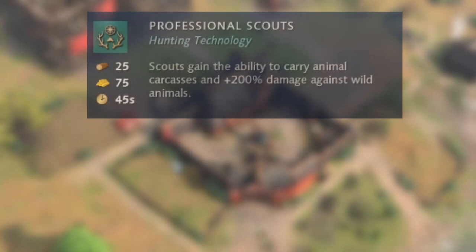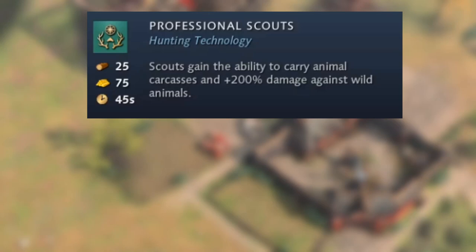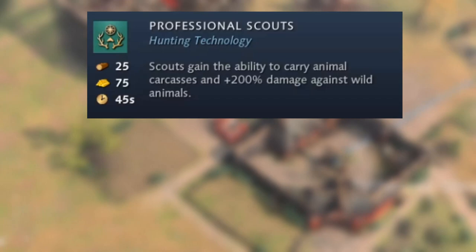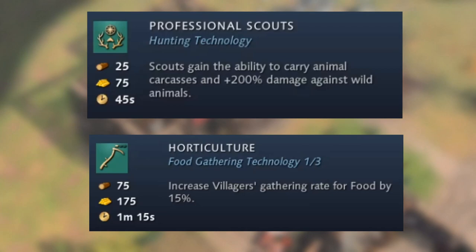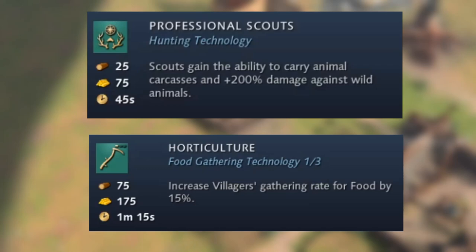In the Feudal Age, the mill offers Professional Scouts, which allows scouts to carry animal carcasses and deal plus 200 damage against wild animals — effectively letting you lame your enemy's deer and bring them back to your base. You also get Horticulture, which increases villagers' food gathering rate by plus 15%, and this stacks with the corresponding Castle Age and Imperial Age upgrades.